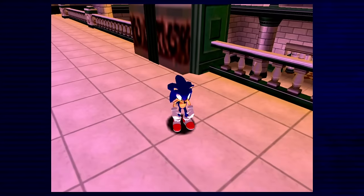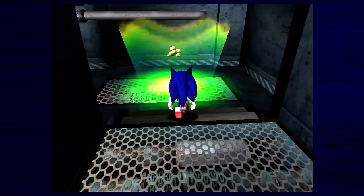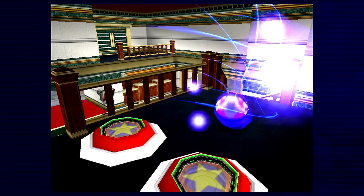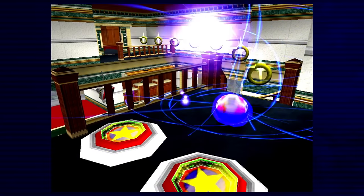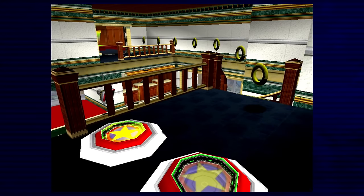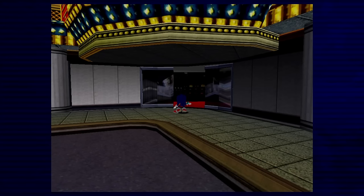Before getting to the next level, we have a bit of busywork to do — upgrades. We make our way to the sewers to grab the Lightspeed Dash, which is easy enough, and then we get the Crystal Ring, which I know isn't mandatory, but I've played this game for so long I can't stop myself. There's not much space because of the ceiling, but I managed just fine. Now that the upgrades are out of the way, we make our way to the next level: Casinopolis.